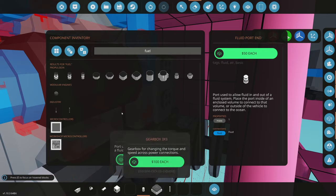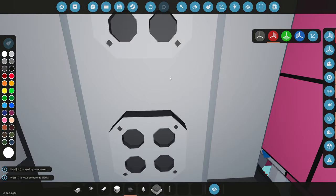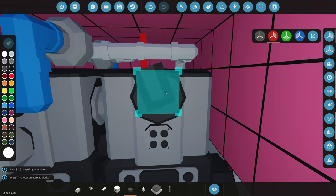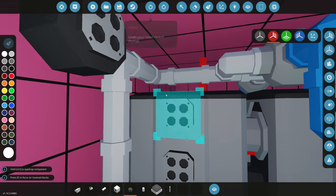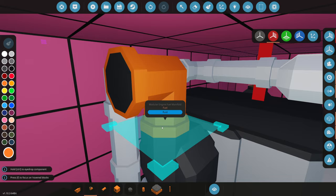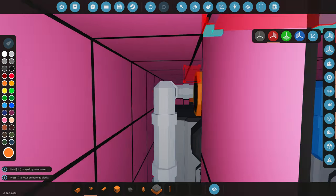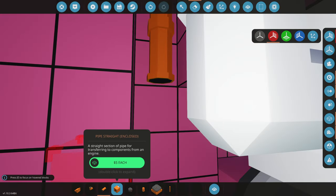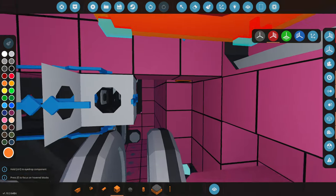Now we deal with fuel. We'll grab a fuel manifold and connect fuel to the top manifold. We rotate it — it can't be placed flat so we angle it upwards and then out. We'll color-code the fuel lines orange for clarity. They run straight into the control system and down along a side panel.